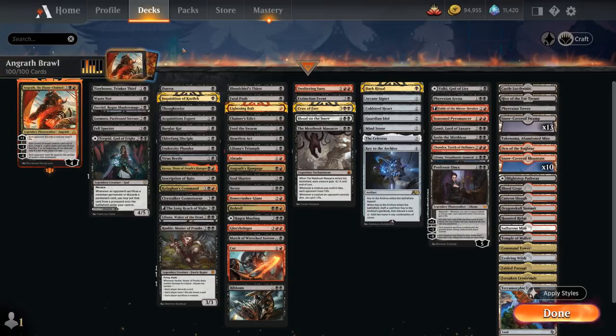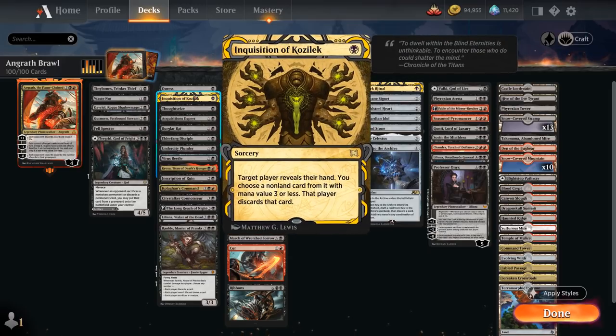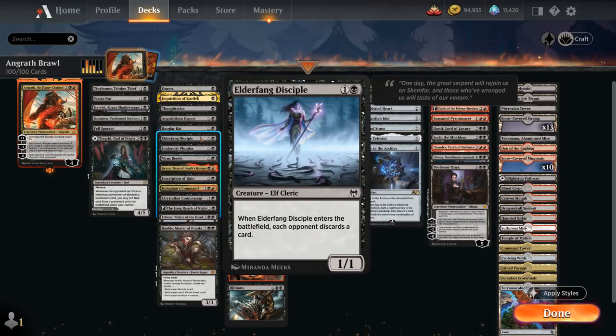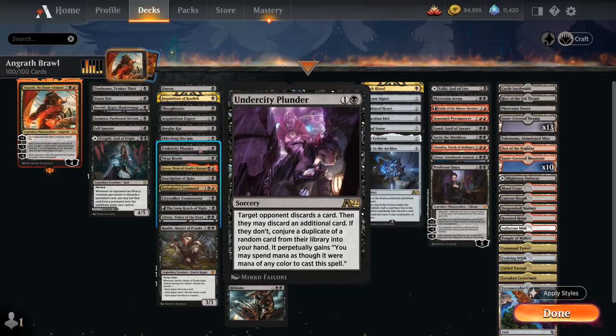The next category is additional discard effects, featuring Duress, Inquisition of Kozilek, and Thoughtseize at 1 mana. We've got Acquisitions Expert, Burglar Rat, Elderfang Disciple, and Virus Beetle as creatures that make the opponent discard a card when they enter the battlefield, as well as Undercity Plunder from Alchemy, which makes the opponent discard a card and then discard a second card or we get to conjure a card from their deck into our hand.